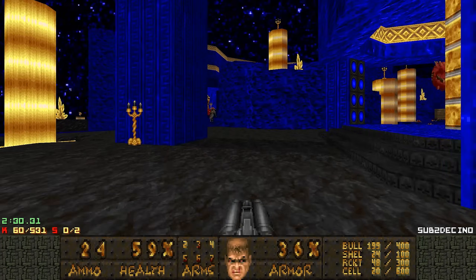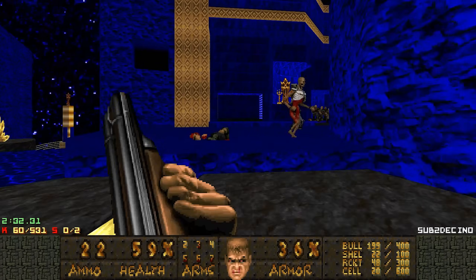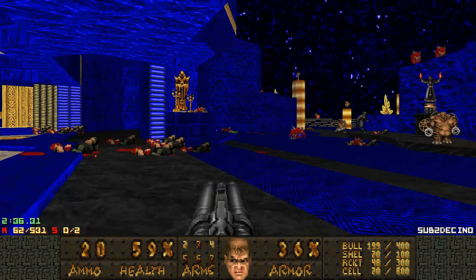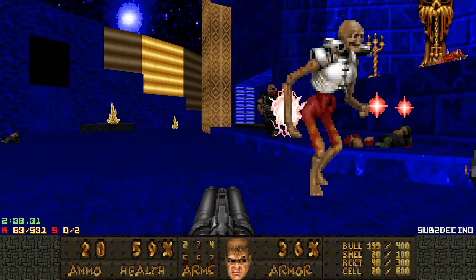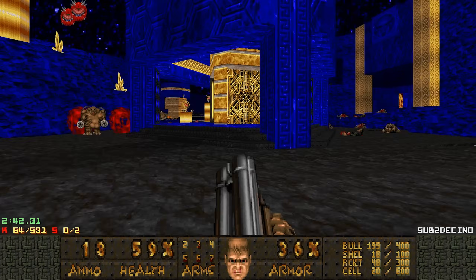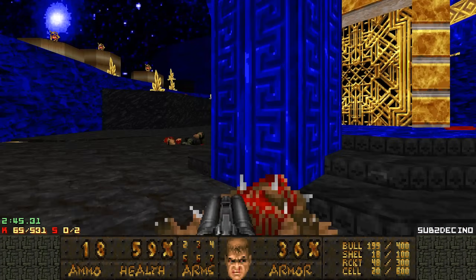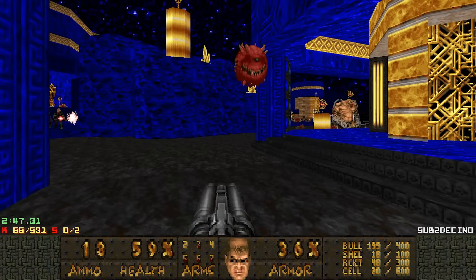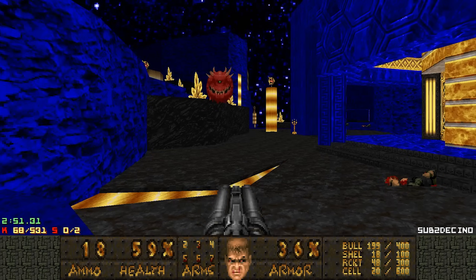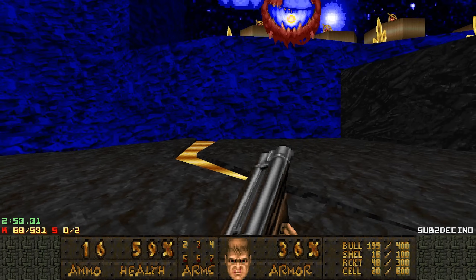You also notice new zombie types — the spread shot zombies. I think they have 60 health and they shoot plasma in a spread pattern, three bolts at once. We also have the Belcher, which has a close-range flamethrower attack — pretty deadly.